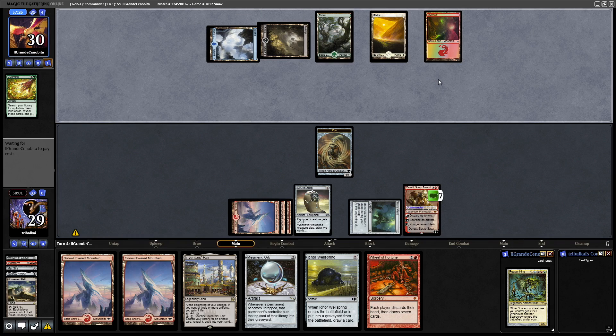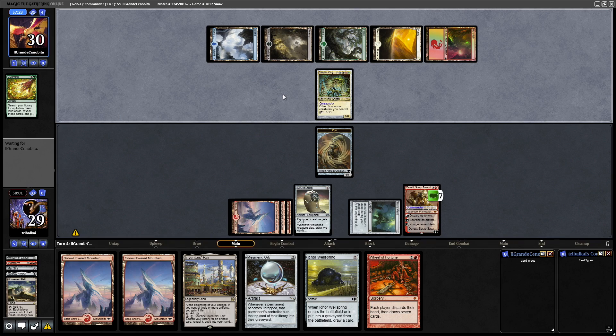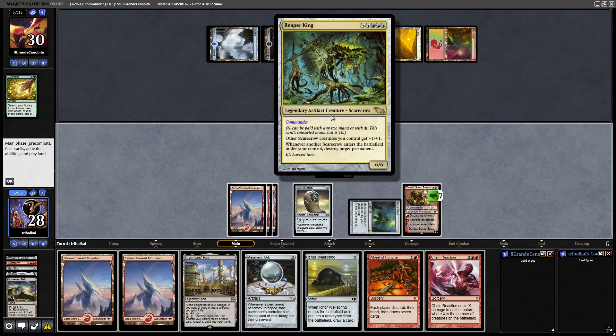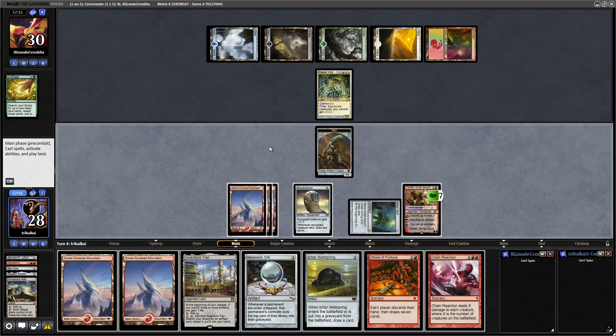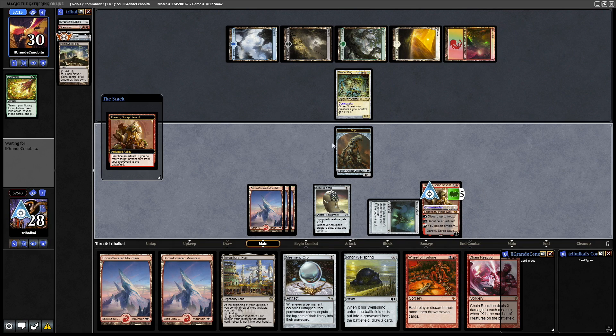Impressively they've got all five colors in Basics though, and that's only by turn four. The Cultivate did help them along but they needed to get into the other three organically. So down comes that Reaper King — this is whenever another Scarecrow enters under your control, destroy a permanent. Do they have another Scarecrow? Let's sacrifice the Mere and get out a Paradox Engine.